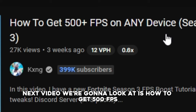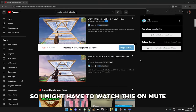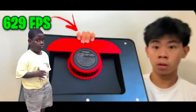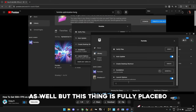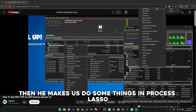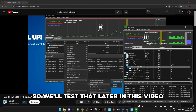The next video we're going to look at is how to get 500 FPS. No offense, but the way this guy talks just pisses me off, so I might have to watch it on mute. He wants to boost your FPS in the new Fortnite season with a bunch of optimizations. He also makes us do some things in Process Lasso, and to be honest I have no idea if it actually works — so we'll test that later in this video.